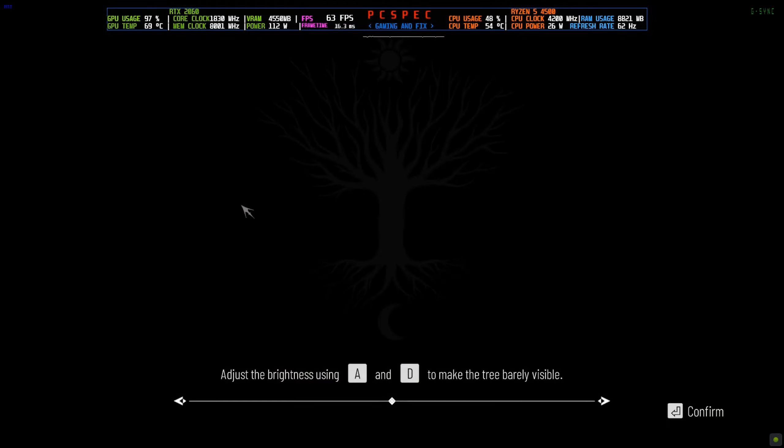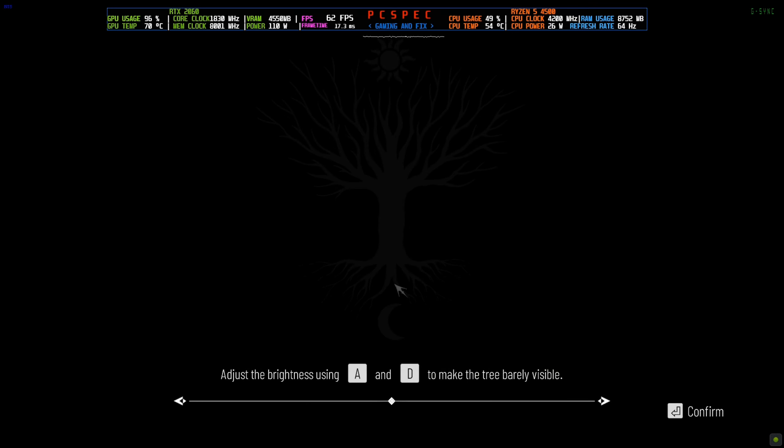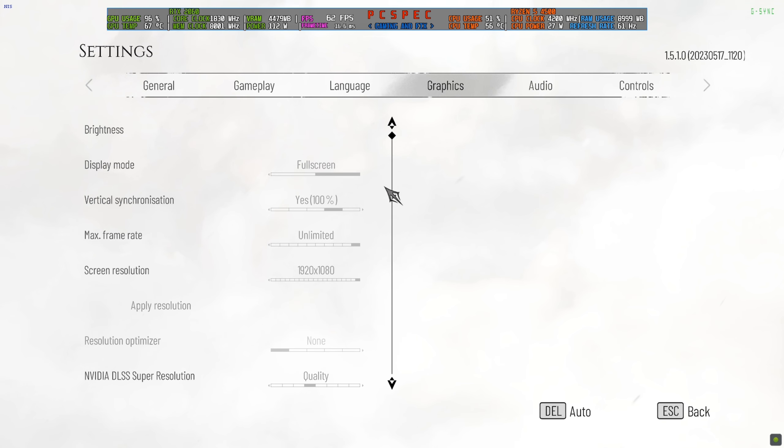Set the game's brightness to the middle point in order to make this mod work. This is a very odd thing, but setting the game's brightness higher or lower than the default value will make the FSR 3 frame generation hood fix not work — frame generation will work, but the hood fix will not. So set the game's brightness to the middle or default value.